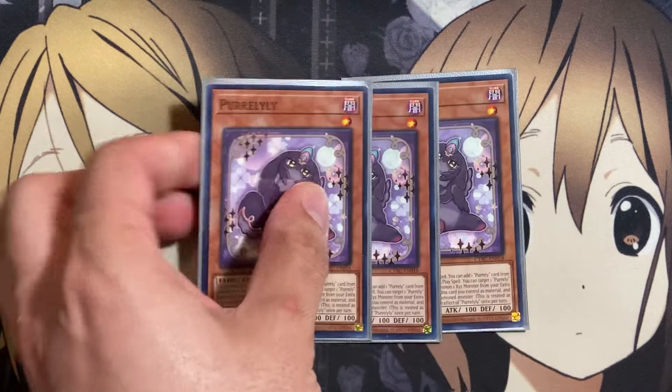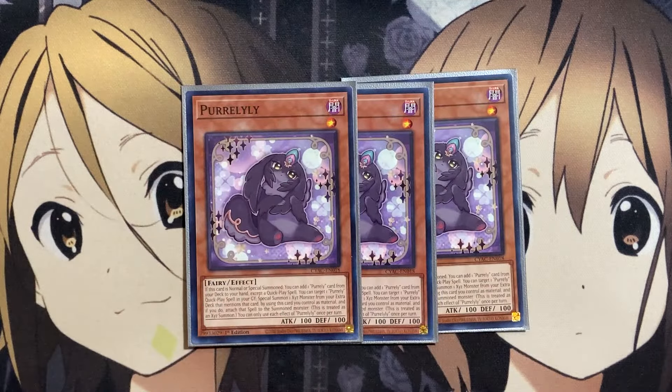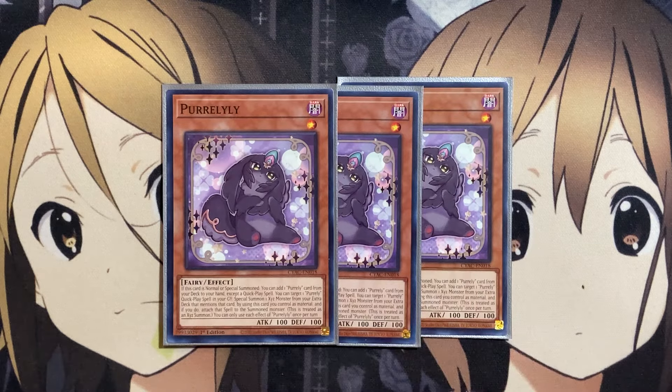Once you return during your main phase, you can reveal one Pirelli quick play spell in your hand to special summon one Xyz monster from your extra deck that mentions that card, using this card you control as material. So you'll basically overlay the Pirelli spell on top of your Pirelli and go into the Xyz monster using those two cards as your combo play. Our other monster for the Pirellis is three copies of Pirelli Lee.